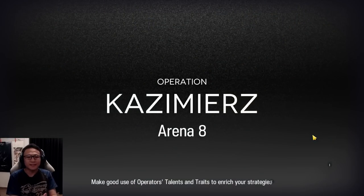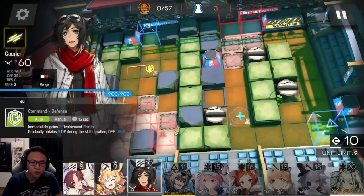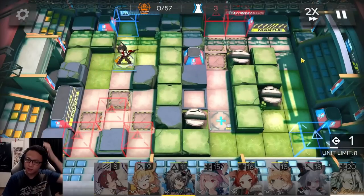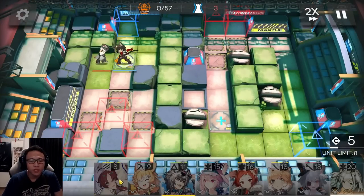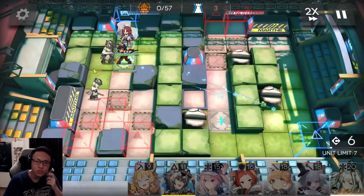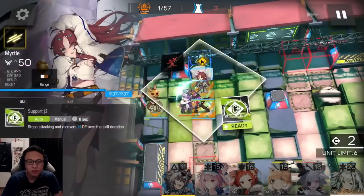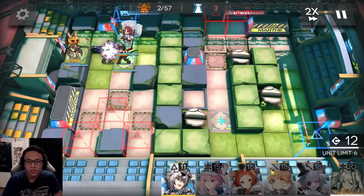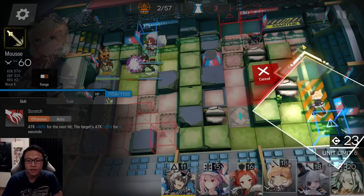Arena A on Risk 8. To begin the stage, place your Pioneer Vanguard first. Following up, put in your Standard Bearer right behind, then use your Vanguard skill whenever it's ready. Place a Marksman Sniper over here, using the skill as you see. Then place an Arts Guard over here facing upwards.